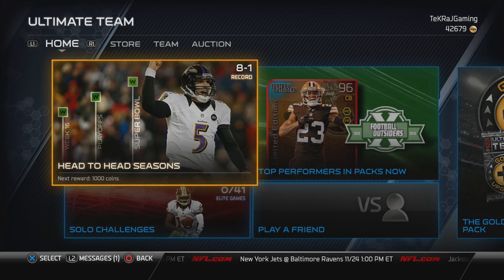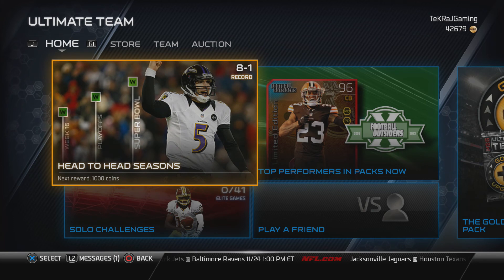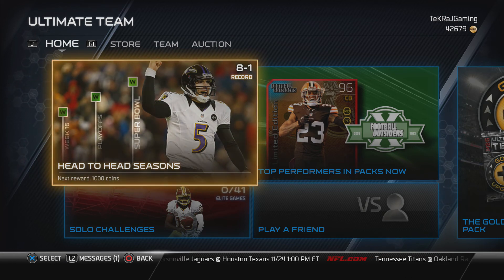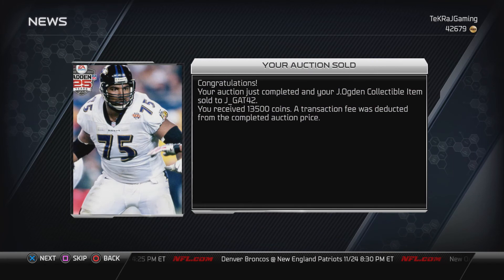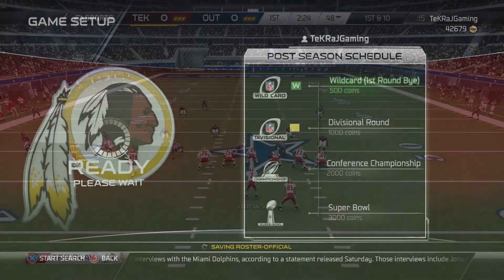What's up YouTube? After a very entertaining episode 3, we come back to you with the playoff edition of our Ultimate Team series. I didn't expect to go along this quickly, but due to all the rage quits in the last episode, we advanced quickly. And you see that we have 42,000 coins because we sold that Jonathan Ogden collectible card for 15,000 coins.